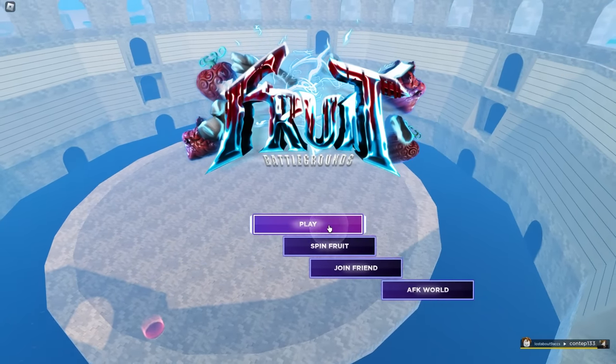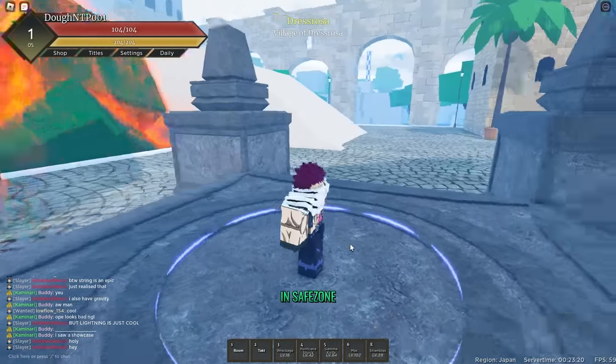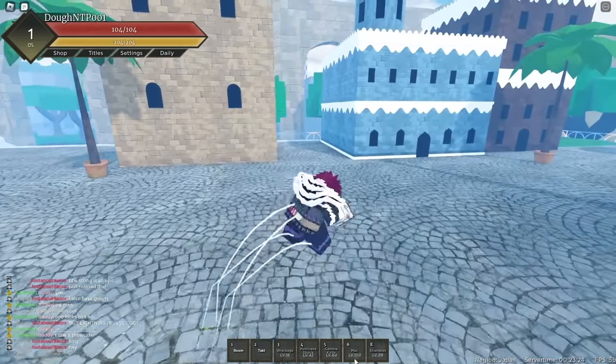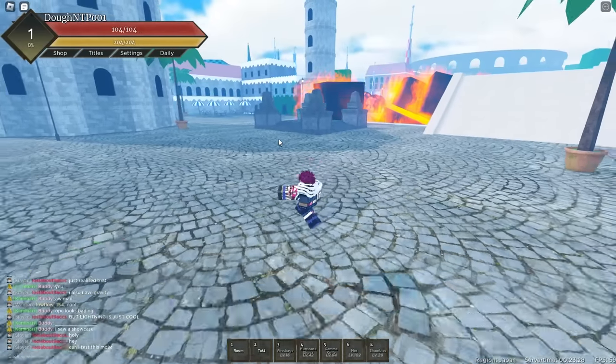We're going to jump straight in — I'm super excited. Let's check out the first move. We'll do a leveling streak and level up a bit. I do have Dough fit on, I'll change it pretty soon. After I cut back I'll change it. We ended at level 102, which is amazing.